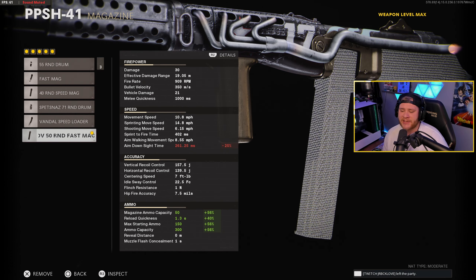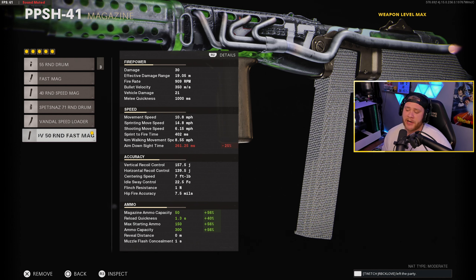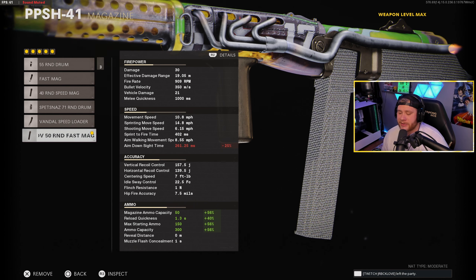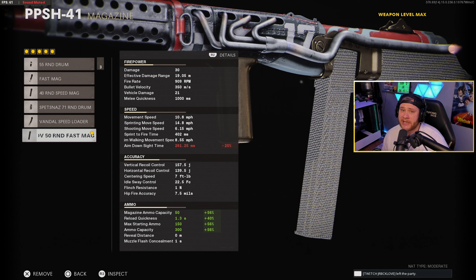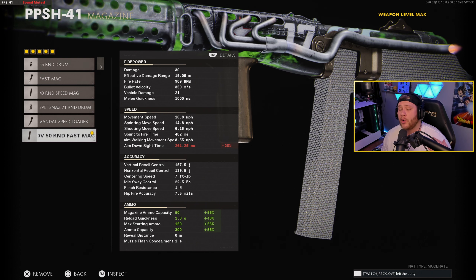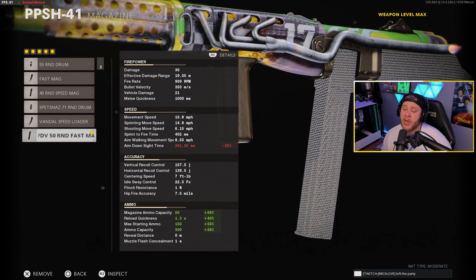Moving on to the next attachment, that's gonna be the VDV 50 Round Fast Mag. As you guys can see on screen, it does bring our ADS down by a little bit, but we'll get into that with the next attachment. The bonuses on this thing though: magazine ammo capacity goes up to 50 rounds per mag, reload quickness is gonna take about 1.3 seconds which is extremely quick, max starting ammo count is gonna be 150, and we're gonna be able to hold up to 300 rounds. So if you guys have Scavenger or an assault pack, you're gonna be able to hold a lot of rounds without worrying about running out of ammo.